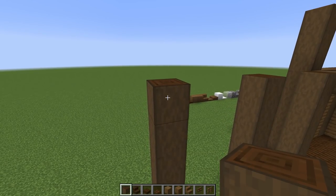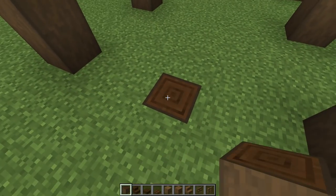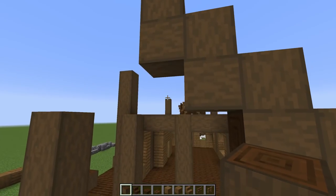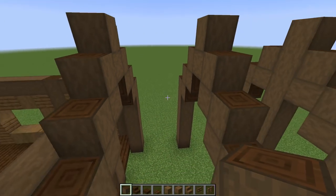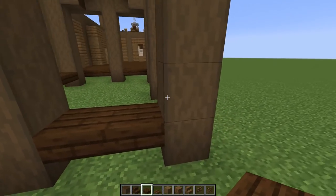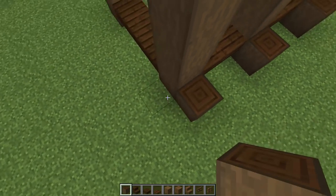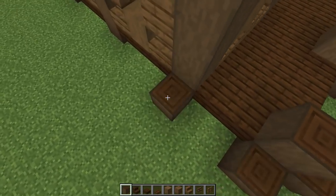Now let's work on the greenhouse roof structure. Place a log sideways, one on top, sideways again, one on top — continue this step pattern up to the peak and back down. Repeat on each column. Once the frame is up, surround all the beams with a strip dark oak log going all the way around, and it's going to look pretty cool.